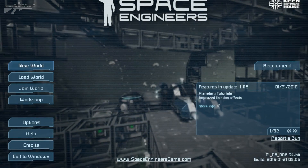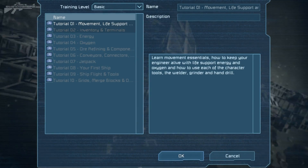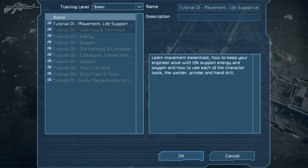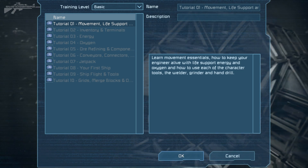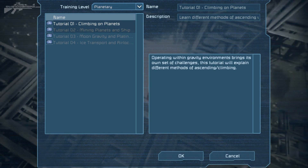Let's have a quick look at the new tutorials they've introduced for planets. Back on the main menu, if we go to New World we can access the tutorials. We've got the basic tutorials we've seen before, and we've heard that Keen are actually going to be cleaning these up, making them a little bit easier, less heavy on text, and adding more languages.